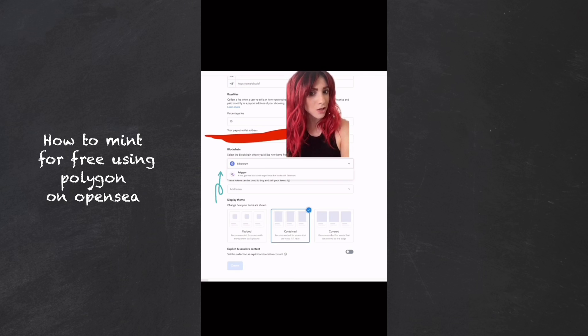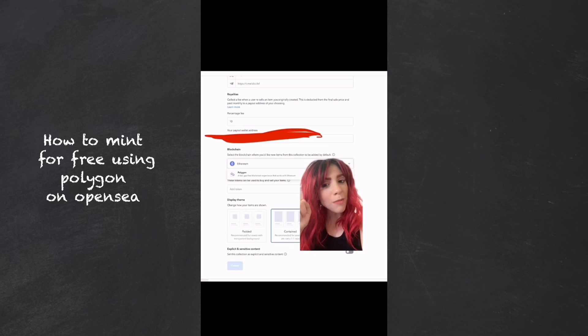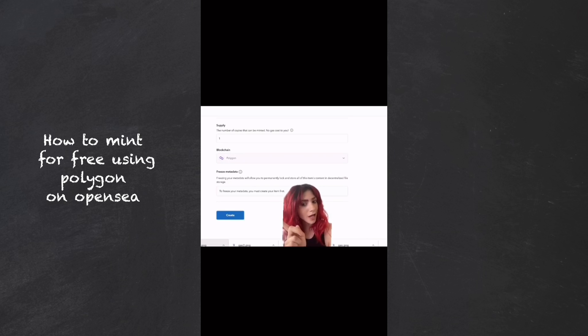Then enter your wallet payout address. For this demo I was using an account with zero ETH. Go to the account, and if you see all the numbers, click it — it should let you copy your wallet address to clipboard. On the drop-down menu, switch to Polygon. You can also add tokens to accept, however Polygon is not an option yet. After you fill out everything, hit Create.